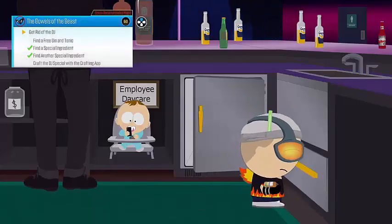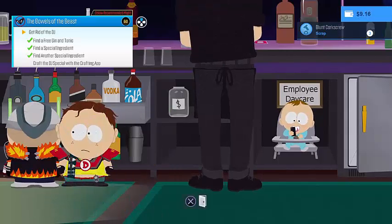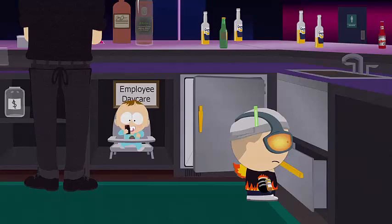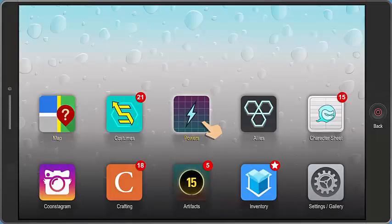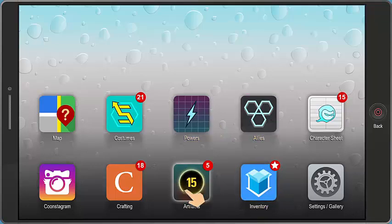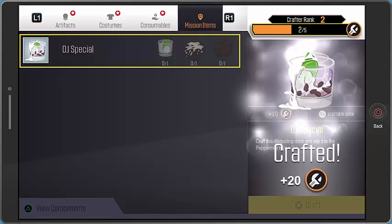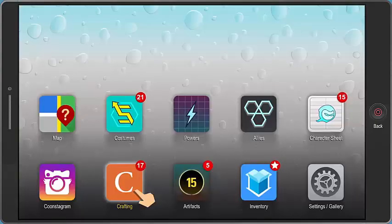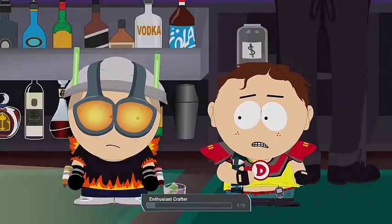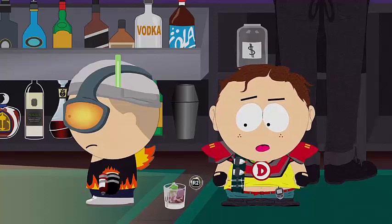Now you have basically all the ingredients. To craft the drink, press the options button on your controller, go to the crafting app and open it up. The first thing you will see is DJ Special — just press X to craft it. If you have all the ingredients this should work, and once it's done you simply want to go give it to the DJ.